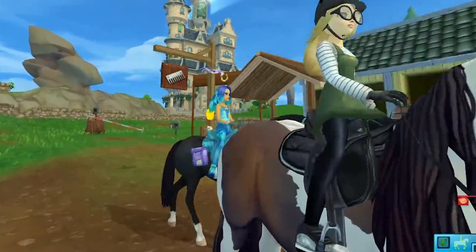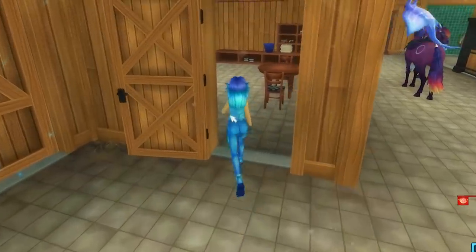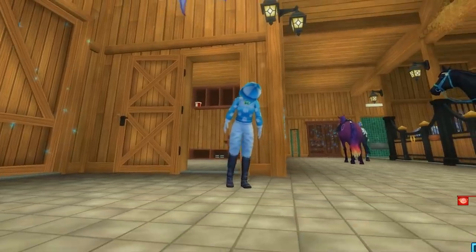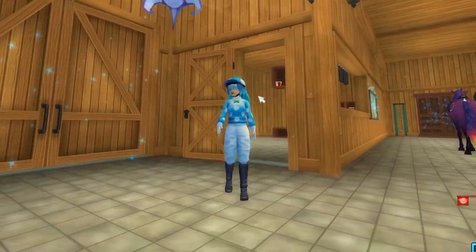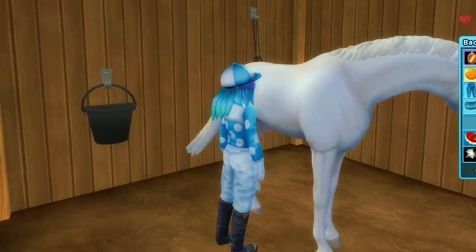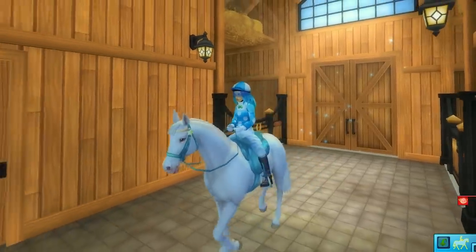She is absolutely beautiful the way she is. Let's hop into my home stable and get changed. This is some of the jockey outfit — the silk, the hat, and the pants — which would be absolutely perfect to take the horses to the racetrack. Now I just have to go get Snowfall. Hi baby! Let's saddle her up — her tack doesn't match me perfectly but that's okay.